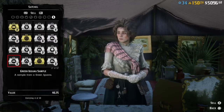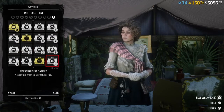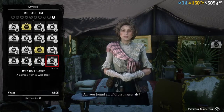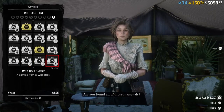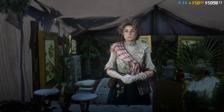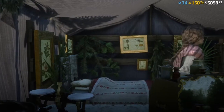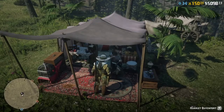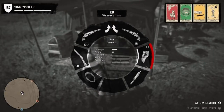Of course, the legendary animals are worth the most amount of money. The real key to selling samples is to finish out categories in your animal field guide. The animal field guide is essentially what the compendium was in single player, and you can access it in your items.